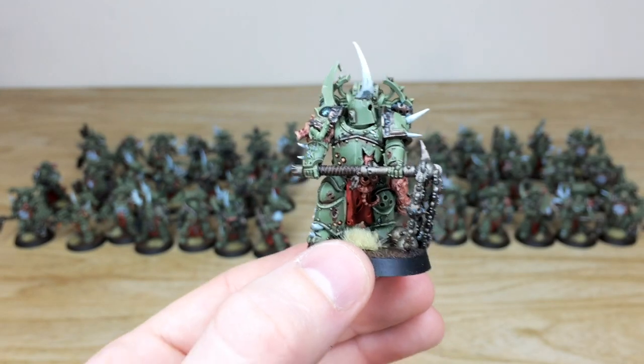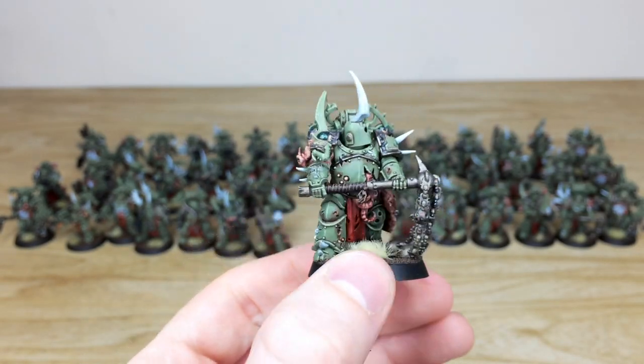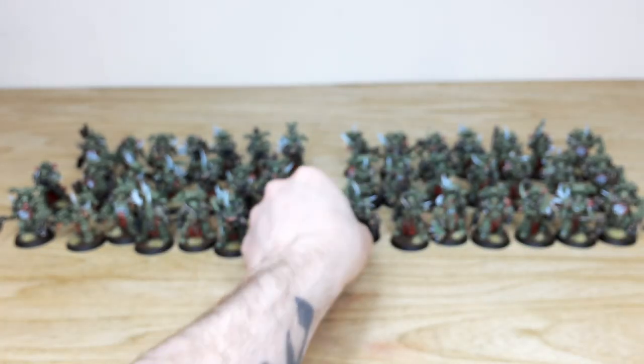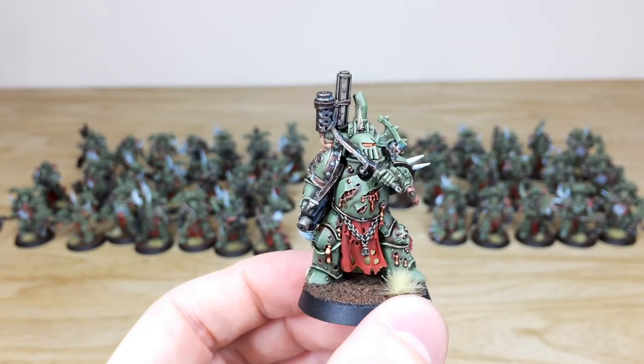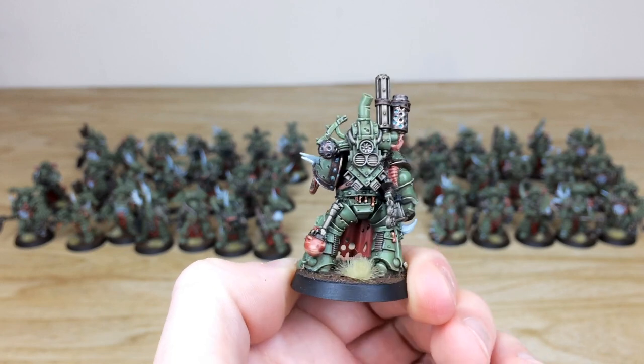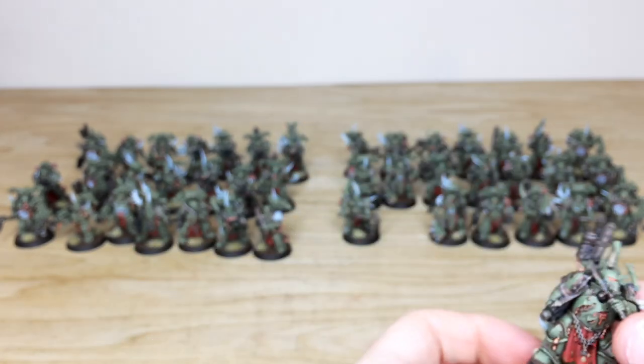Now we'll move over to the close combat side. We've got the guy with the flail here — really love how menacing he looks, with those bug eyes again — a really cool finish. Then there's this guy with a bolter and a knife and blade, with verdigris work across all the areas of the model, which is really cool.